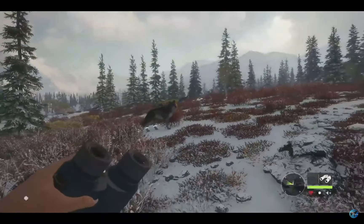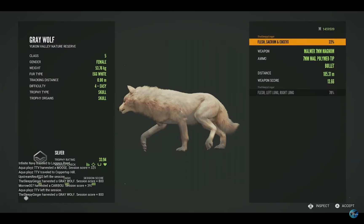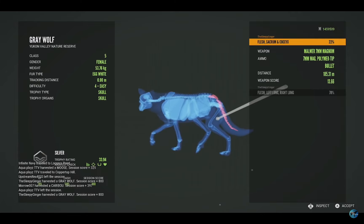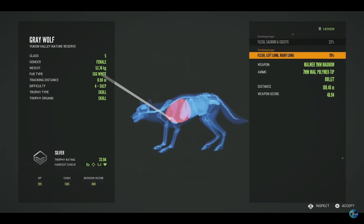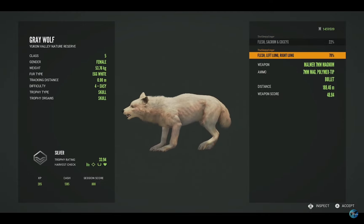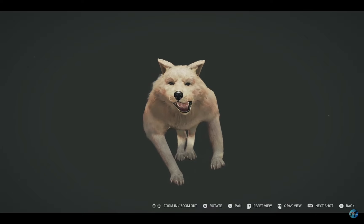I think she might actually be egg white — she didn't look white enough to be albino. You can see the rest of the pack is defensive. Let's get her picked up — and yes, she is definitely an egg white! That is so awesome. She's a silver 33.94; got her in the sacrum and coccyx at 185 meters — a terrible first shot. But the second shot was good: left lung and right lung at 188 meters. An egg white gray wolf — it has been literally years since I've gotten one of these.